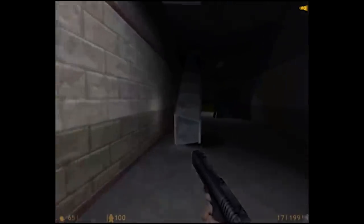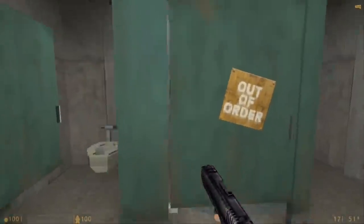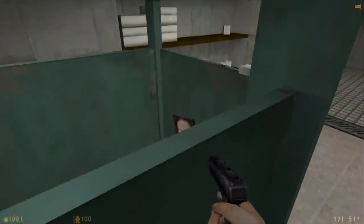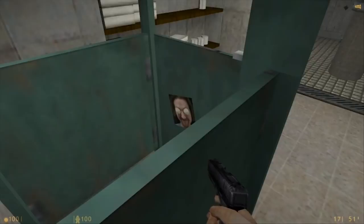In both a vent and a bathroom stall in Half-Life: Blue Shift, you can find a pretty unsettling face. Both areas are relatively inaccessible normally — you can jump to see the vent, but the bathroom stall requires noclip. The photo is of a smiling man with eggs covering his eyes — a funny photo of one of the developers, but unsettling without context.